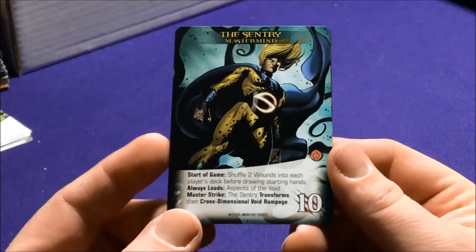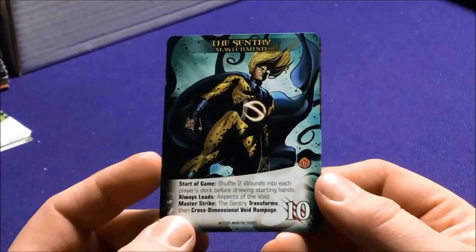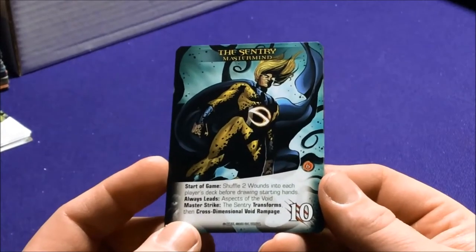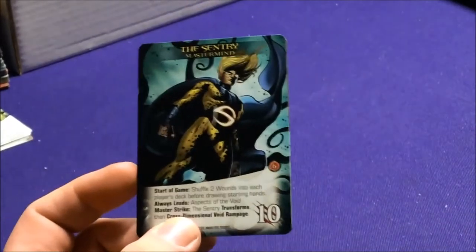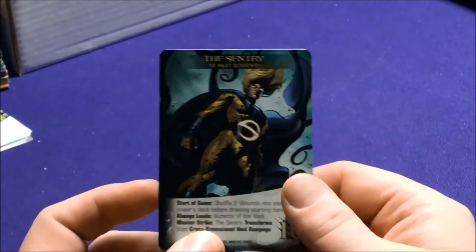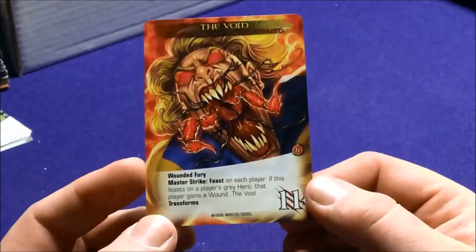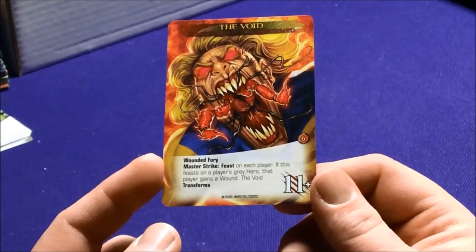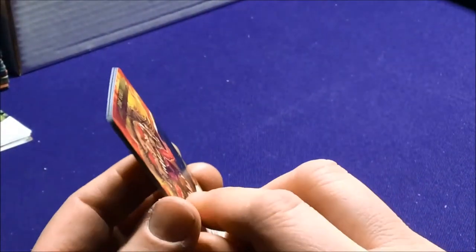Next is the Sentry — one of the big Hulk allies turned villain. At the start of the game, shuffle two wounds into each player's deck before drawing starting hands. He has Aspects of the Void. Master Strike: Sentry transforms via Cross-Dimensional Void Rampage — you need a card that says the Void, like the hero version card, or some of his tactics. He transforms into the Void, which is scary. Wounded Fury. Master Strike: Feast on each player — if this Feasts on a player's gray hero, that player gains a wound. The Void then transforms back.